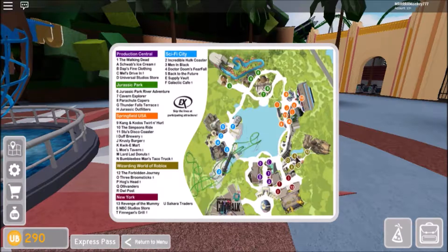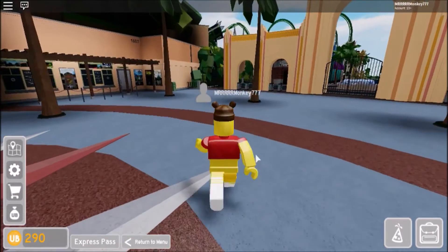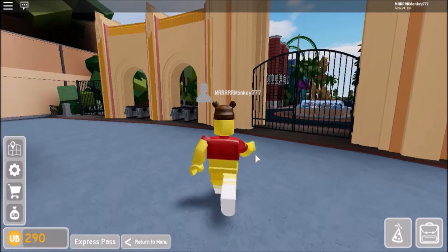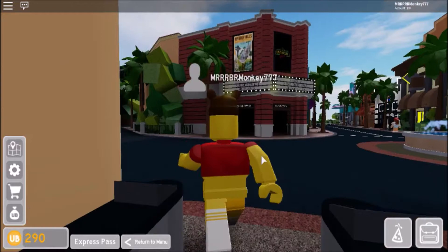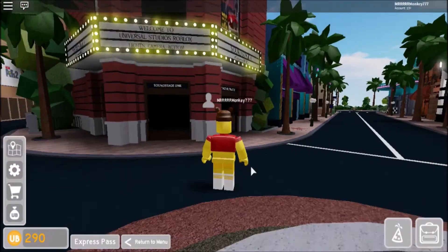There's a map which is helpful — it shows where stuff is but it's still confusing. I'll work it out. Basically, if you've never been to Universal before, it's a theme park, quite obviously, and it's in Roblox now.